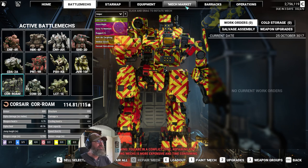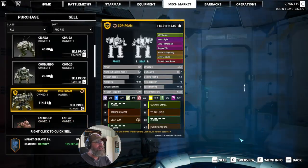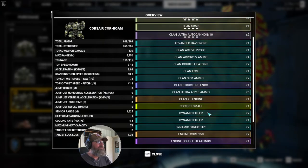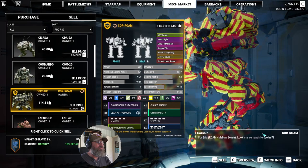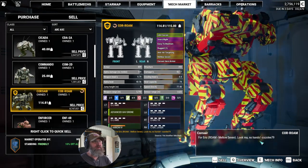It's beautiful. If we go to the Mech Market and go to Sell, there's the basic overview of all the cool stuff that's on it - which isn't what we came over here for, but it's pretty damn cool. You can see: 4 Eric, Roam, Mellow 7, Look Ma, No Hands.